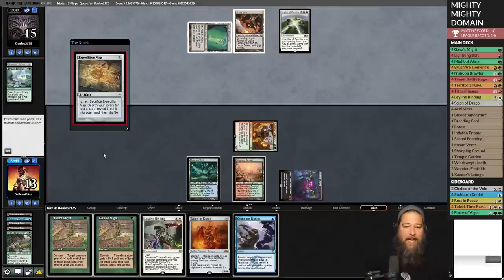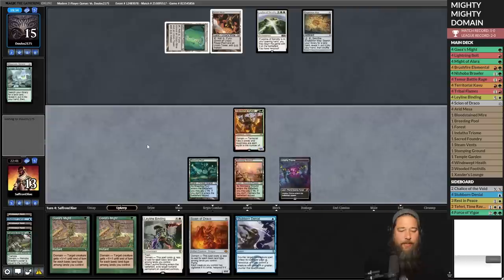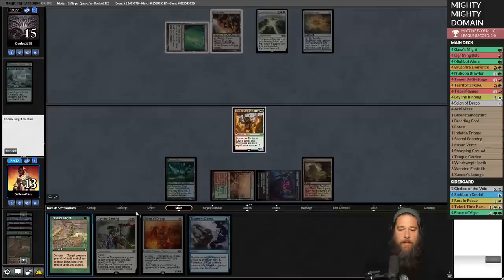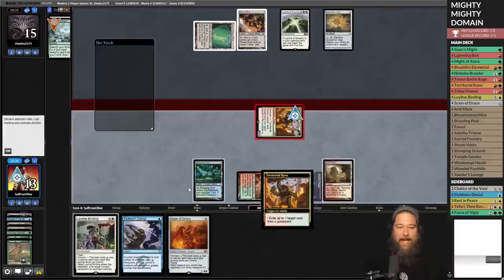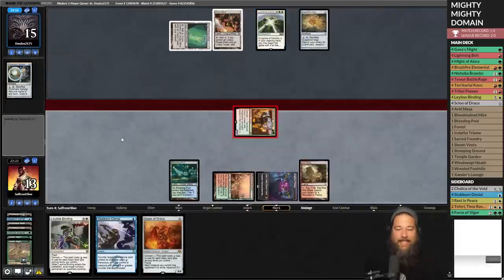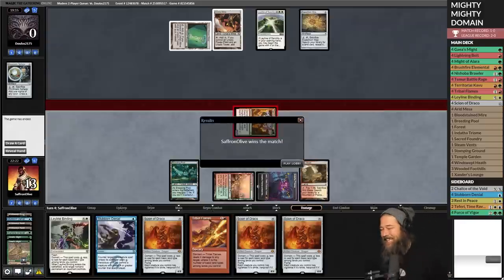The math checks out — opponent plays Expedition Map but we're just going to kill them. Arid Mesa, Gaia's Might and also Gaia's Might — and that adds up to dead Tron player. Good thing they had that Leyline of Sanctity to stop all of our Gaia's Mights! To rub it in, we exile a Sylvan Scrying. Opponent tried to stop burn spells but that's not really the plan of our deck. The only problem with playing all the Gaia's Mights is maybe this deck isn't Against the Odds — maybe this deck is just busted and we broke Modern.